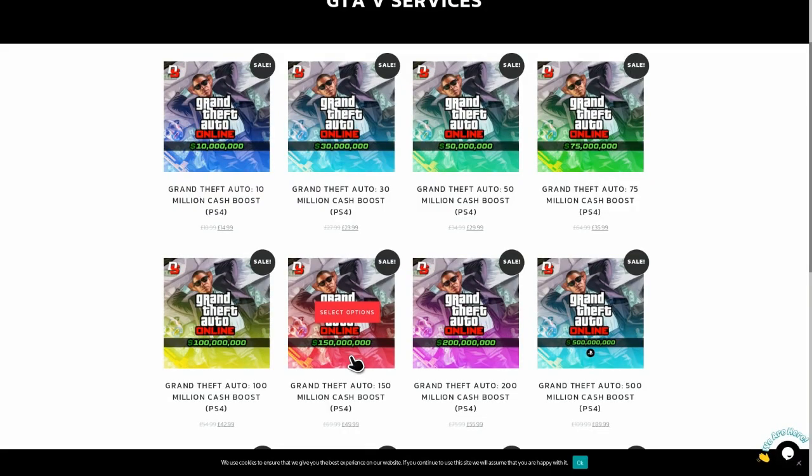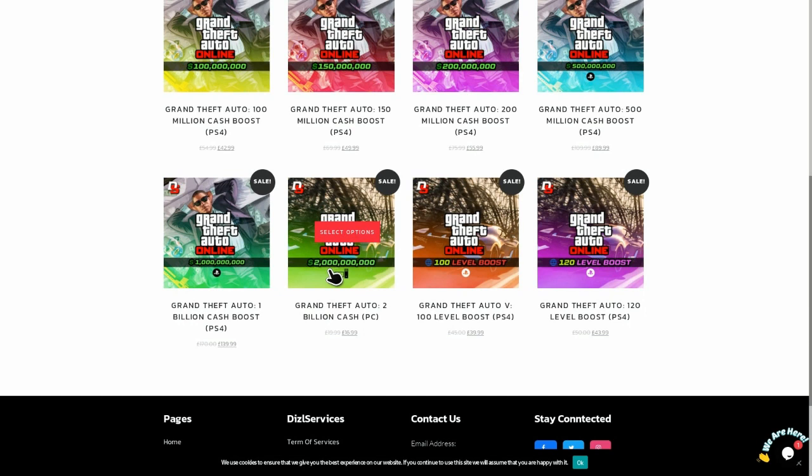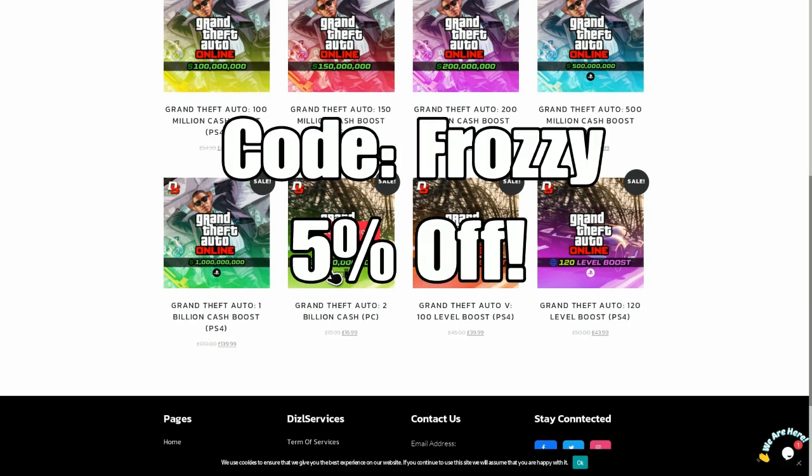Today's video is sponsored by Dizzle Services, so make sure you check them out — links are down below in the description. They get way cheaper deals than what Rockstar will ever offer, so make sure you check them out. For your first purchase, use code FROZZY to get 5% off.